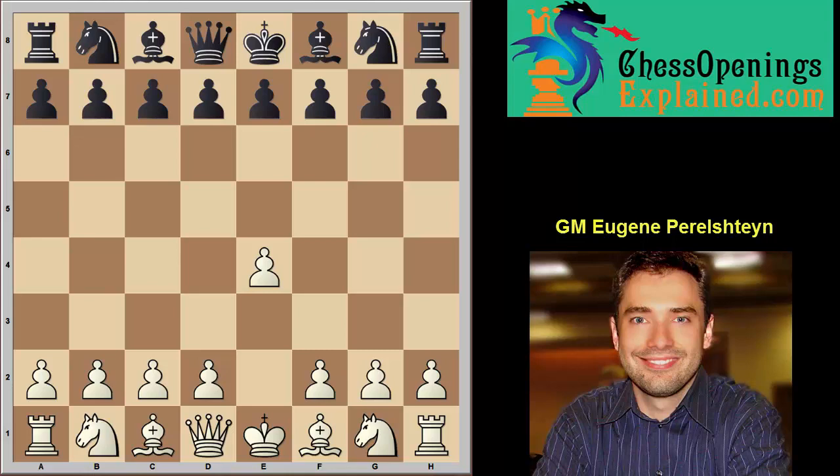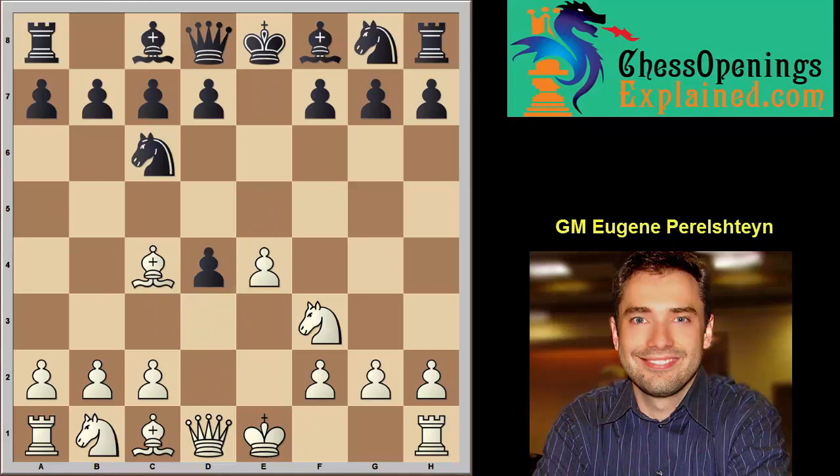The first move is e4, e5. e4 is my preferred move and this is the move I recommend with my co-authors Roman Jinjikashvili and Lev Albert. Now I'm going to go a little bit different than the recommendation in the white book — I'm going to recommend to you the Scotch. After Nf3, Nc6, the more ambitious move requiring more theory is d4 takes Bc4 — this is called the Scotch Gambit.